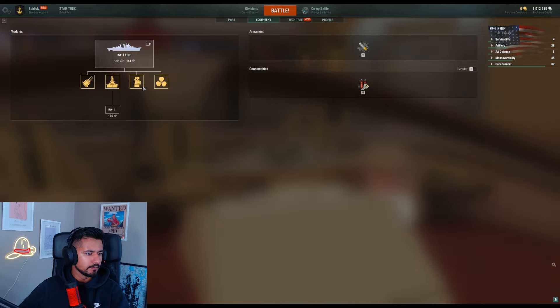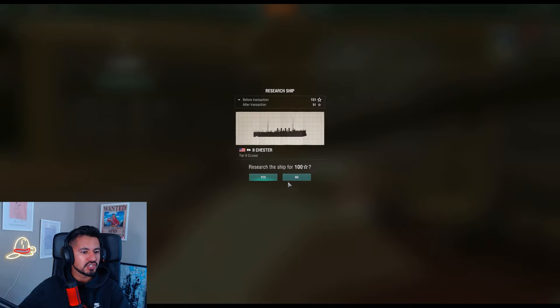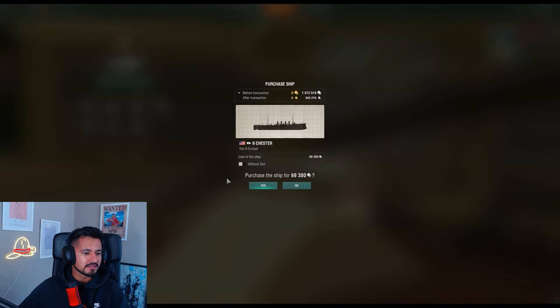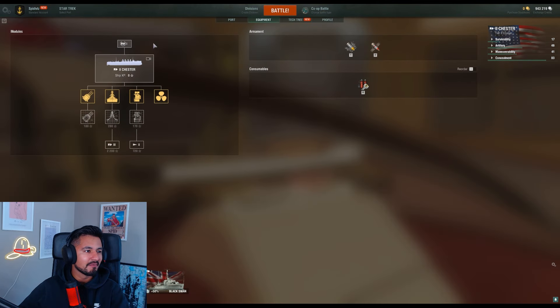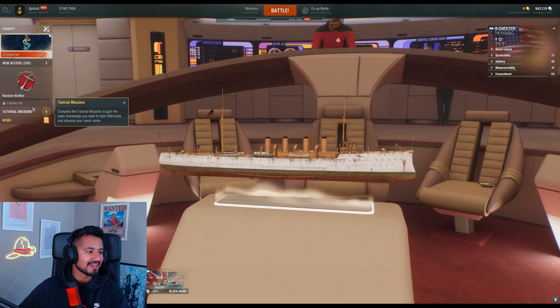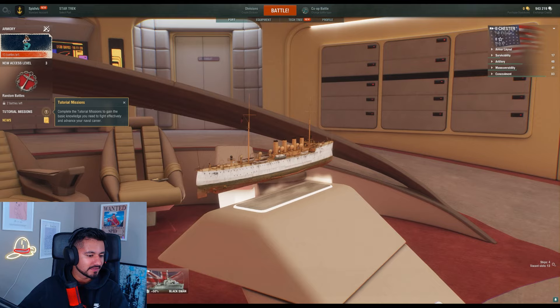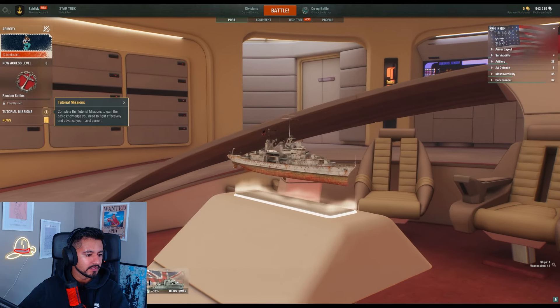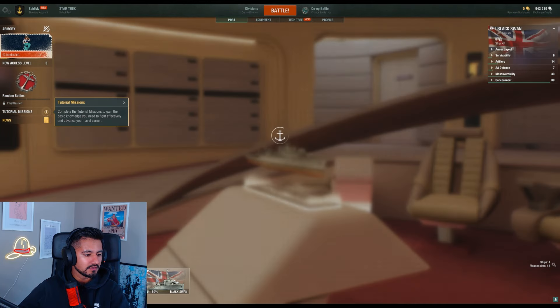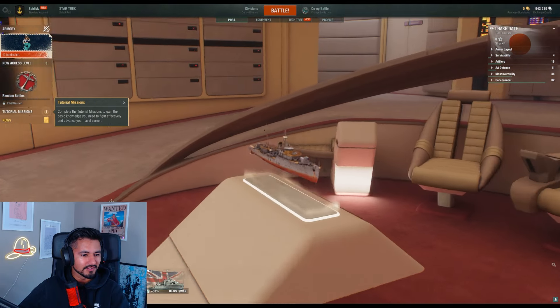We can do a little bit of upgrade — no upgrades right now. Let's research a new ship, the Chester. Purchase ship for 69,000 — yeah, we'll do that. We got a big ship! I want to get the Titanic — can we unlock the Titanic? Probably not, since they're based on historical military ships. The Black Swan, the Airy...